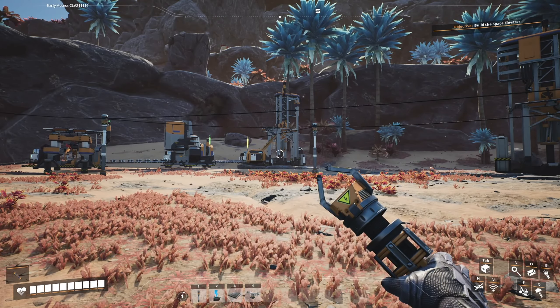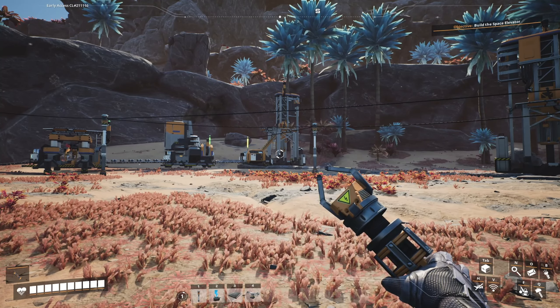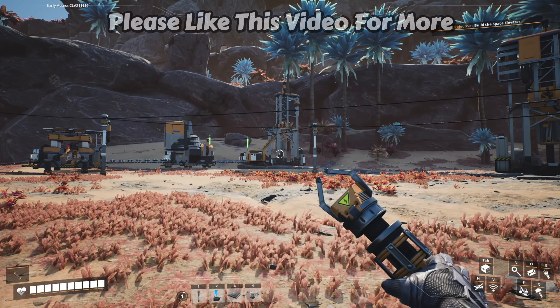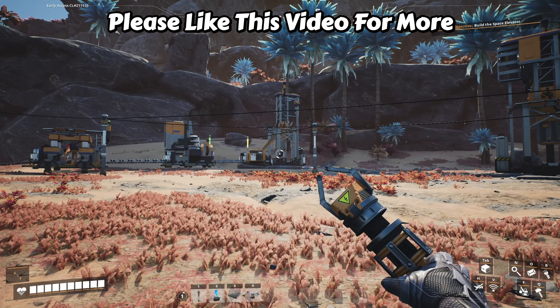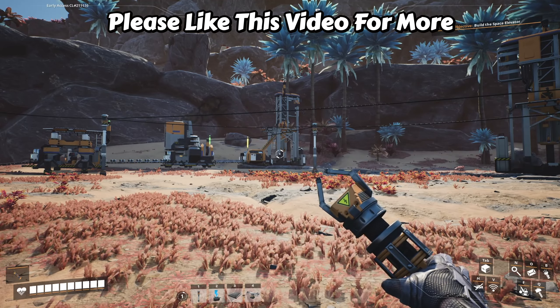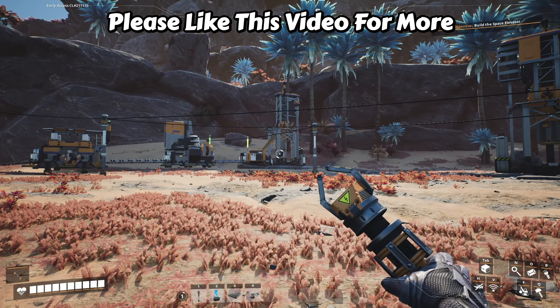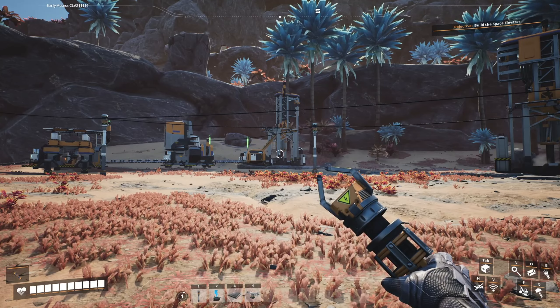Greetings everyone, and welcome back to Satisfactory. Since our first video, I have been working diligently to boost the production of our factory, but I haven't unlocked anything yet. I kind of think, at least initially, that's something we should do ourselves. Another thing we have to do pretty soon is put down our space elevator, and I do have what I need for that, including a lot of extra materials.